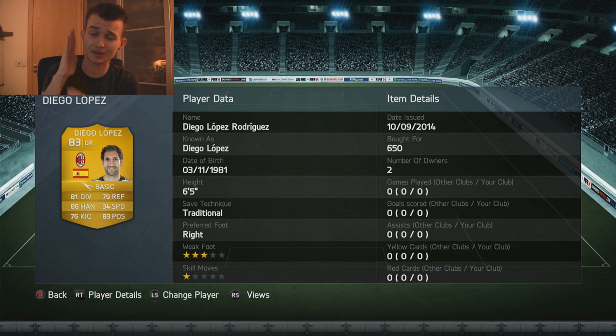Here we go! I'm gonna kick this out with a goalkeeper, Diego Lopez Rodriguez. 81 diving, 86 handling, 76 kicking, 79 reflex, 34 speed with 83 positioning. Those are some lovely stats. He's got a 3-star weak foot, save technique is traditional, 6.5 feet tall, 650 coins.